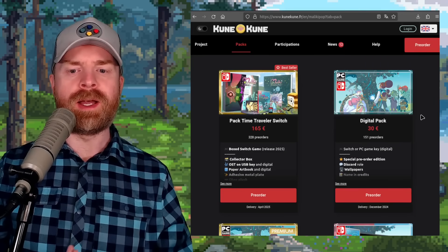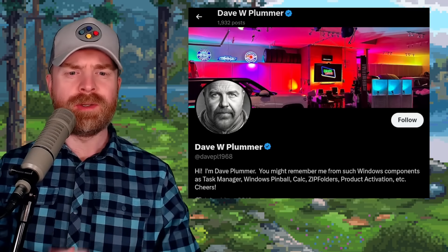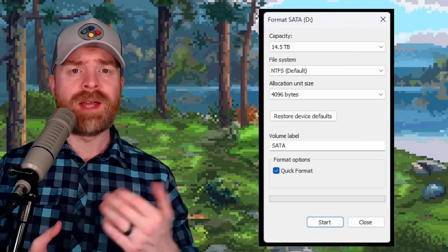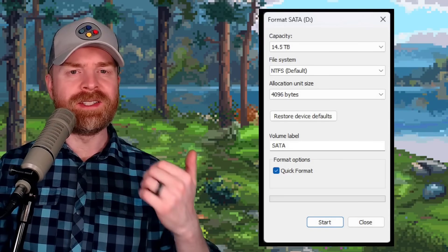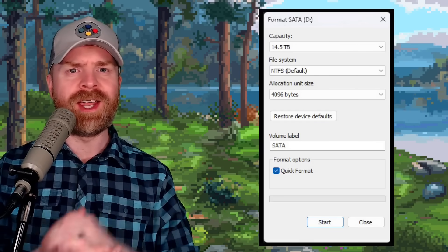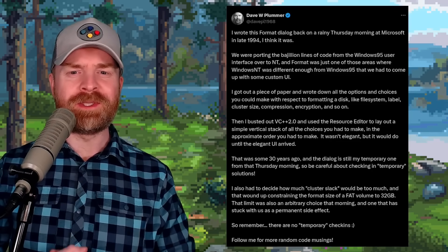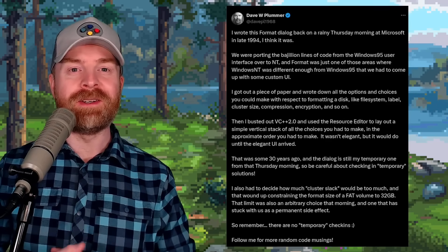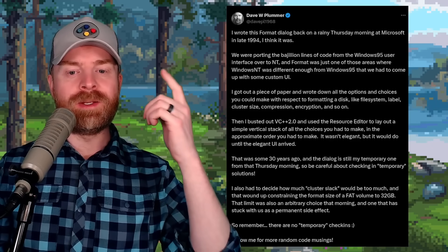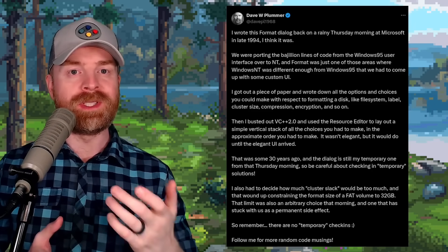Last up is a fun fact about Windows, thanks to Dave Plummer. If you've ever formatted a USB stick or a drive in Windows, chances are you've seen this dialog box. It was written close to 30 years ago and has been largely unchanged. If you think Microsoft not changing a dialog box for about 30 years was crazy, it gets even crazier — that dialog box was designed as a temporary measure. It was designed one morning with the intention that it would be redesigned later, and it was never redesigned.